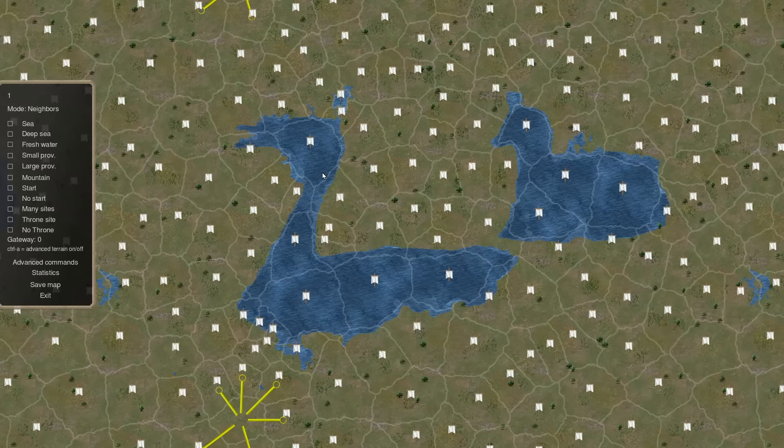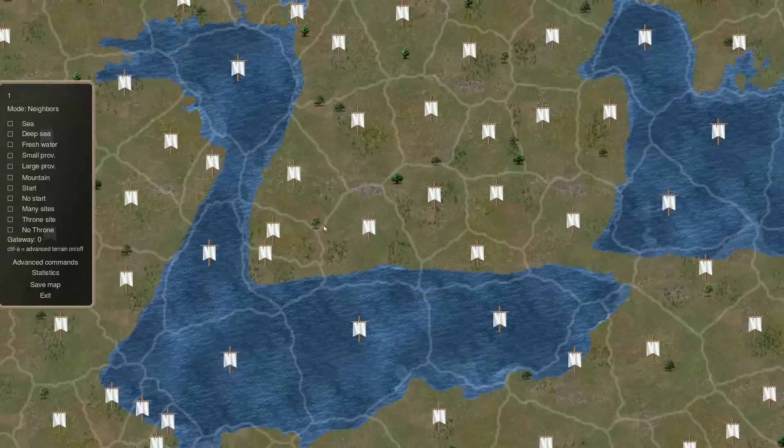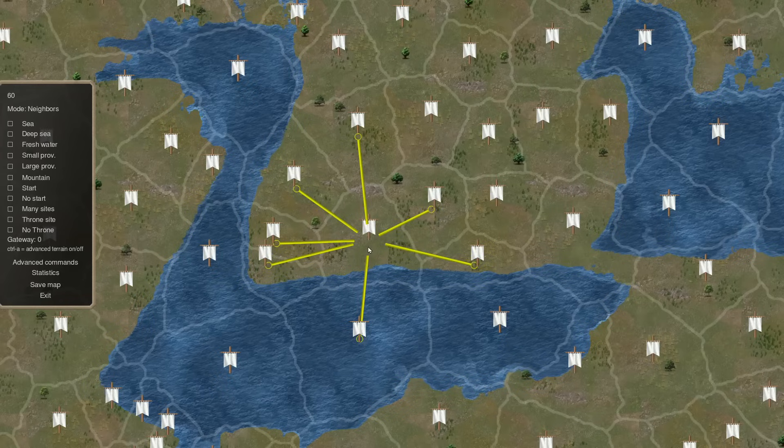The biggest change with maps — there are two big ones. The biggest one is there's terraforming, which means tiles now need to update. It never used to be that way — whatever tile it was stayed that tile for the rest of the game. Now they have to update, so a plain can change into a forest.